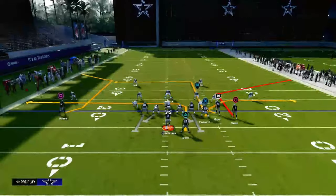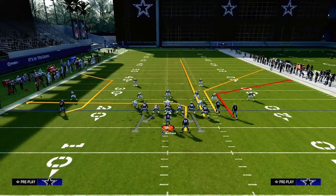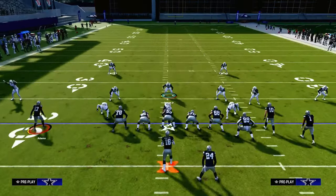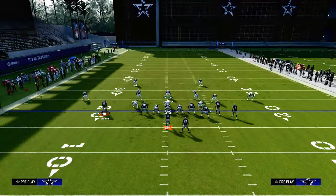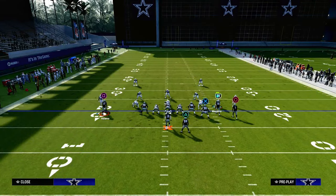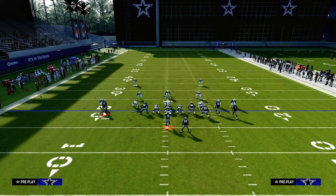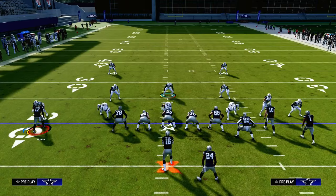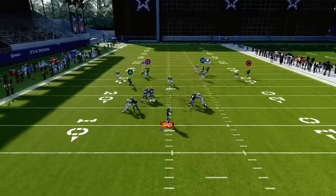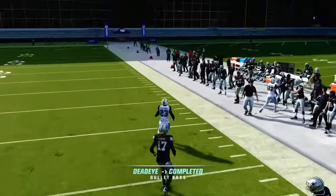The only way to truly stop this play is to play some man coverage and use zones to take away that short corner route. The best way to defend this would be to man up the outside corner route or the deeper corner route, and hopefully that man coverage plays well enough to stop it. If the man coverage doesn't play well enough, you can throw this pretty much against any kind of defense you're going to face.